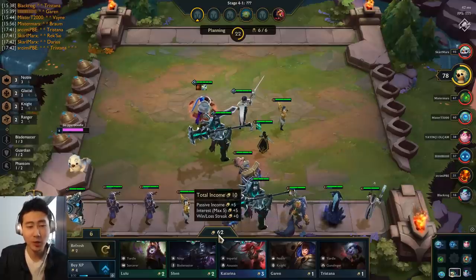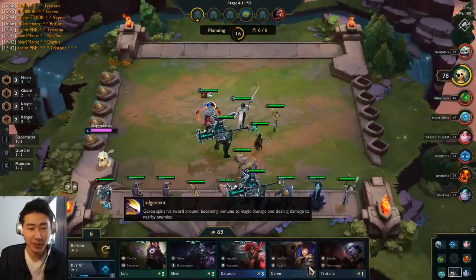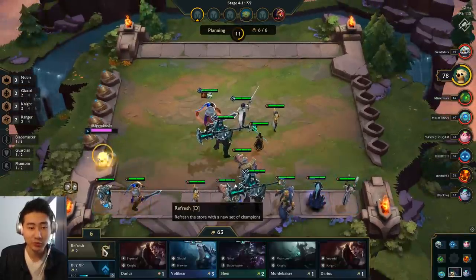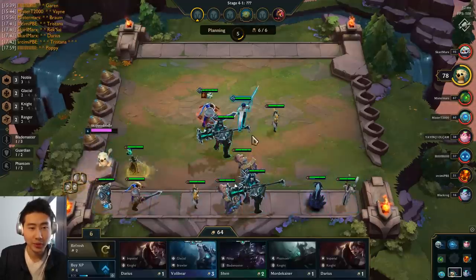The loss streak gold helps, but it's mainly the interest gold and the passive income you'll always get no matter what. Now I'm above 50 gold — I don't need to save 60 gold since it caps out. So I'm just going to buy some champions and start refreshing. This is when I start refreshing — when I'm above a large amount of gold.